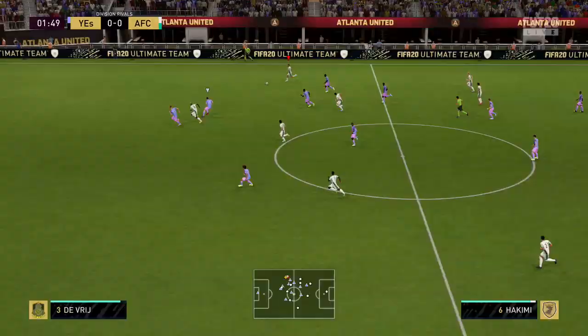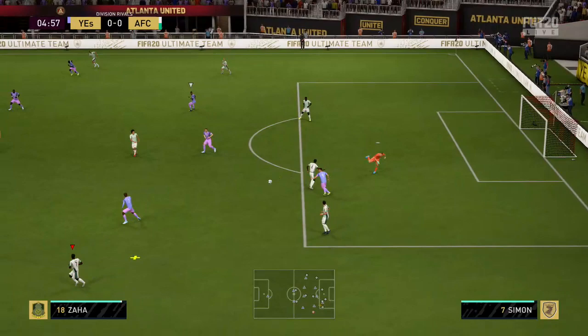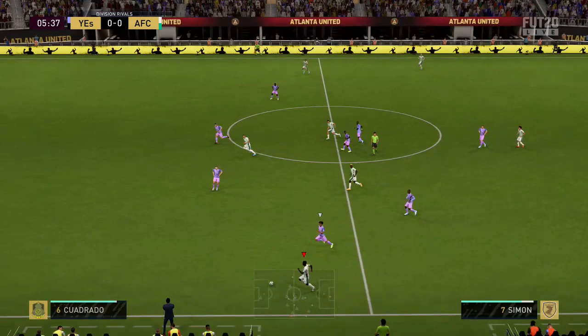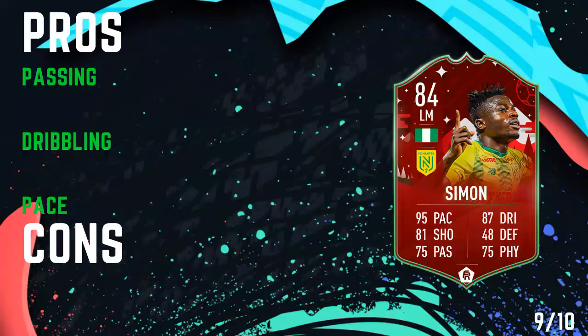He just feels rapid and it's so easy to cut in with him — he feels so smooth, can cut well into the box. Honestly, he's brilliant and arguably almost just as good as Di Maria. The benefit of Di Maria is that he's got 5-star skill moves, but that doesn't make much difference to me. Shooting-wise they're pretty similar, pace-wise they're similar. Simon actually has better dribbling stats in the areas that matter more, similar stamina, and Simon's actually got better strength as well. I don't think he's a million miles away from Di Maria — if anything, just as good.